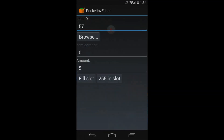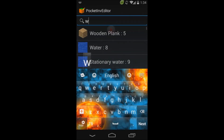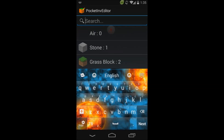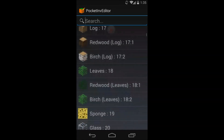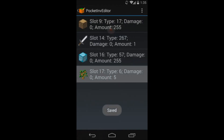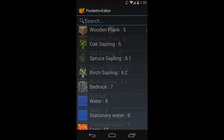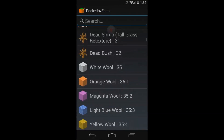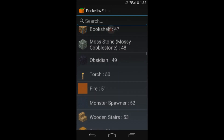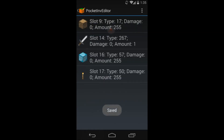I want diamond blocks, 250 per slot. I want wood so I can have unlimited wood. I need some coal — do I want coal? What else do I want? Yeah, that's fine.